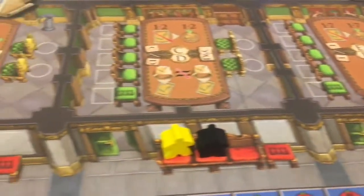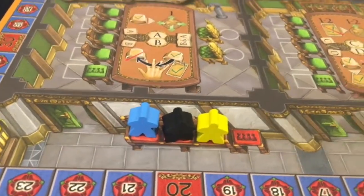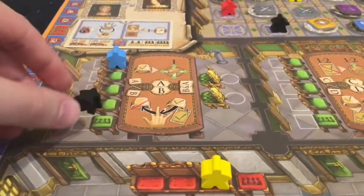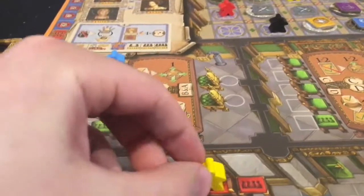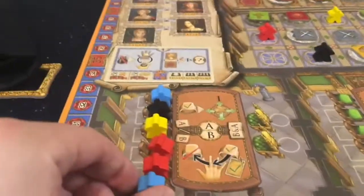Each round, players will be placing their workers on different assignment benches outside the three different audience chambers. The meeples will enter the chambers in the order that they were placed and occupy the chairs on the left side of the table. At times when there are too many meeples, the new ones will push the old ones out, causing all seats to always be filled.